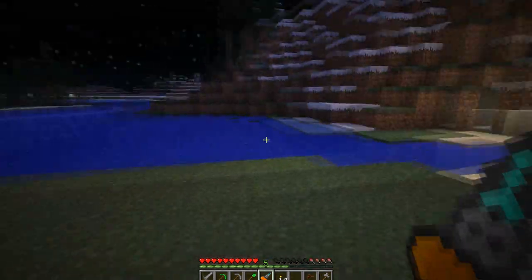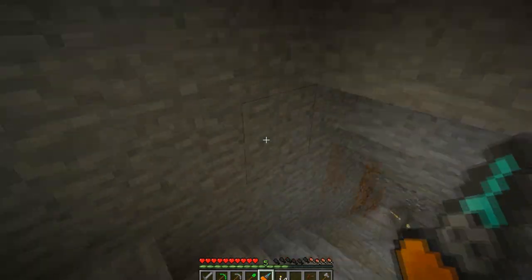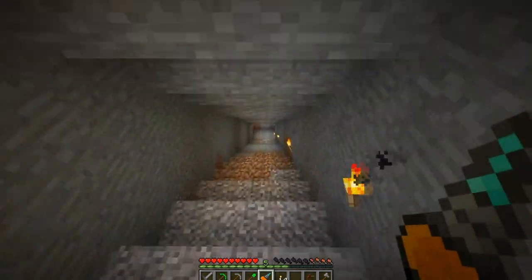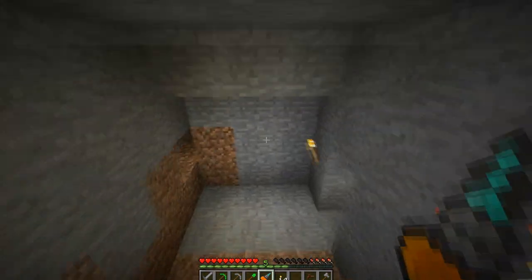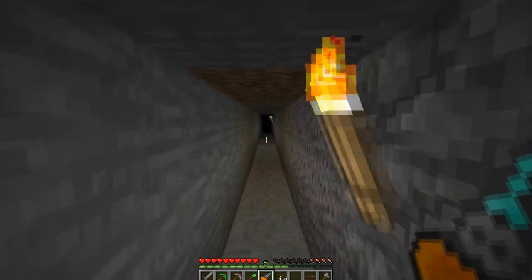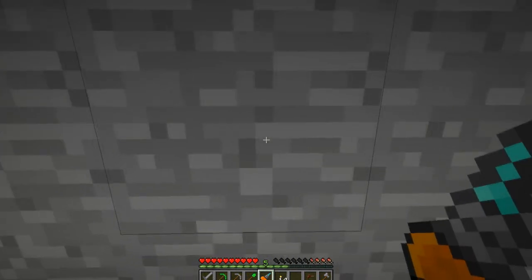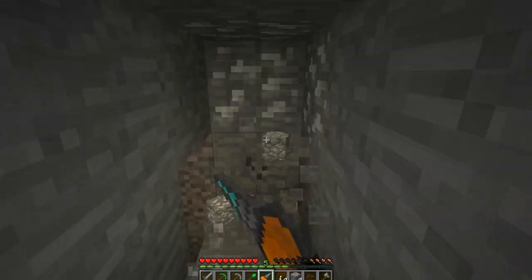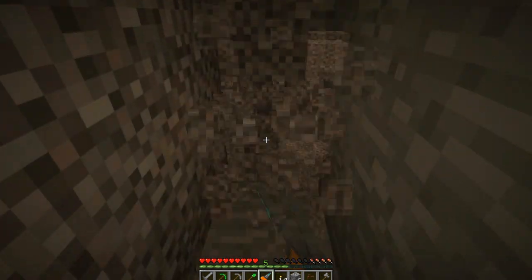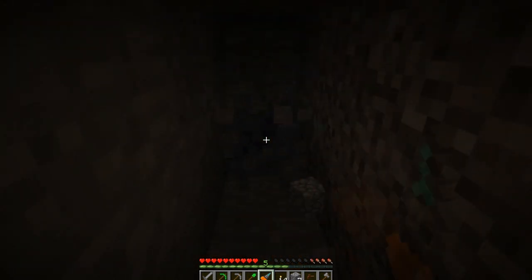I'm going to take this mining drill for a test. I'm just going to jump into the cave. I really want to show you how fast this thing is because it's really cool. This is the cave I made at the beginning of the episode where I got the four diamonds from. I'm going to go down a couple blocks — now see how fast that is! And the great thing is it works double: it not only works as a pickaxe, it also works as a shovel as well, which is really cool.